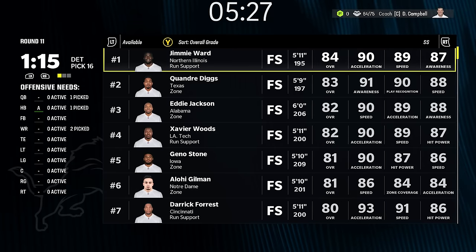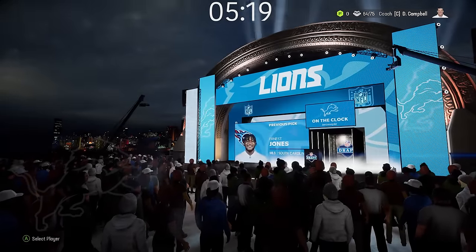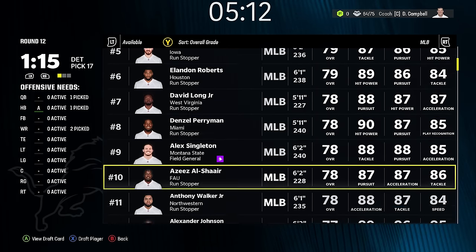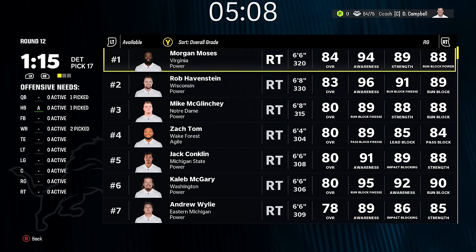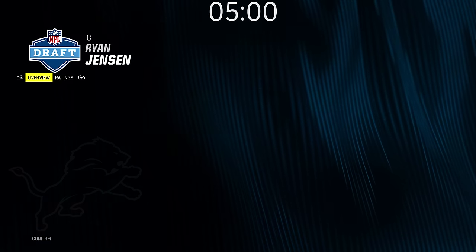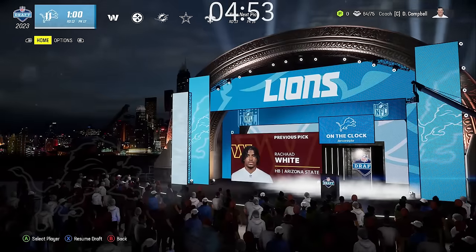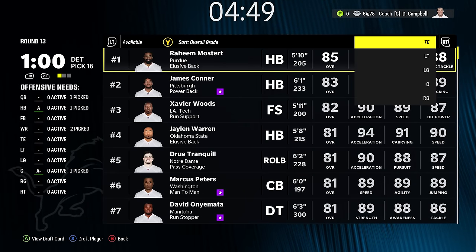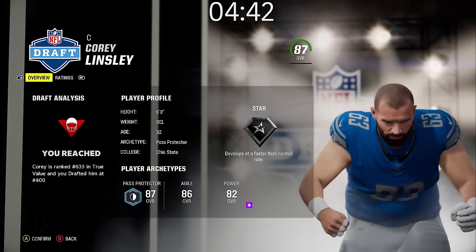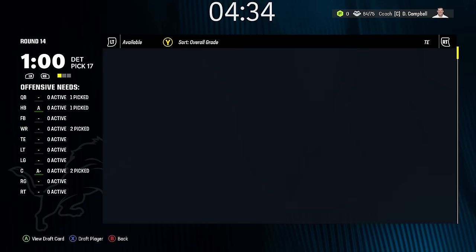Corner is a problem. Harrison Smith at safety — one year, fine by me. This is like the ultimate old man squad. Quay Walker has to be long gone by now — yeah, he's not there. We could grab Corey Lindsley and Ryan Jensen since they're both old centers and not valued as high, then move them around the line. Five minutes left. We're probably gonna get these last two picks and then call it.